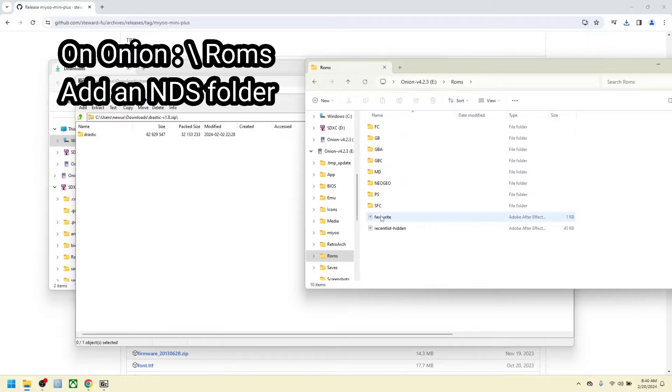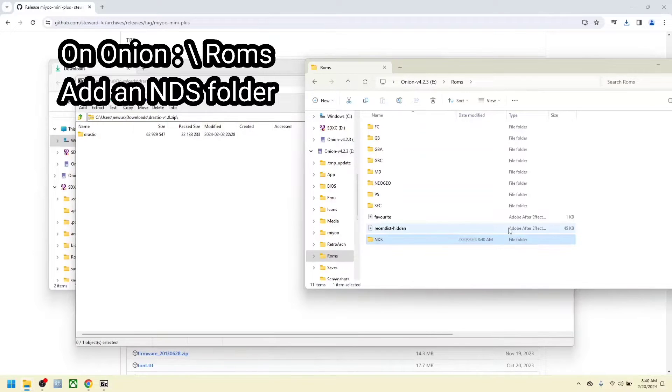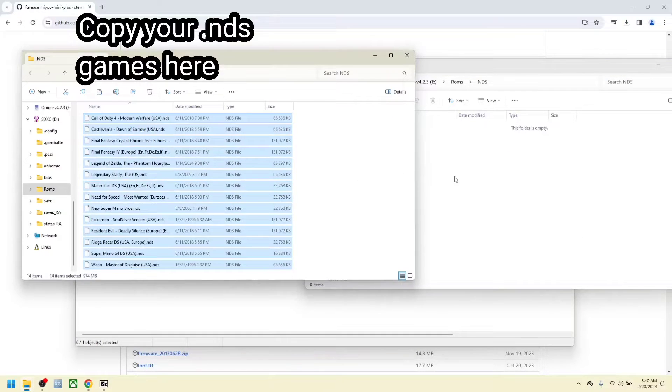To add your games, under ROMs, create a folder called NDS. Copy all your games there.